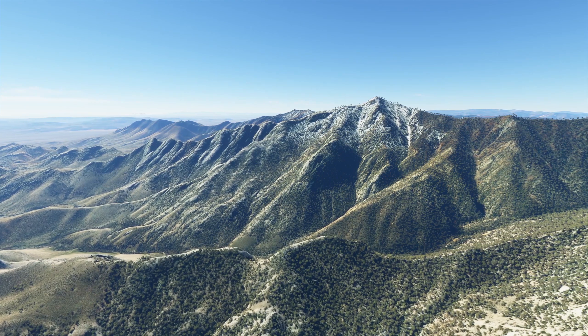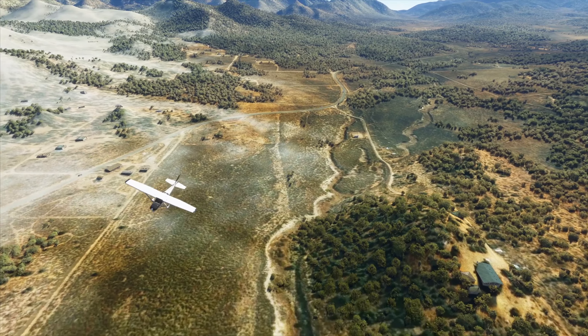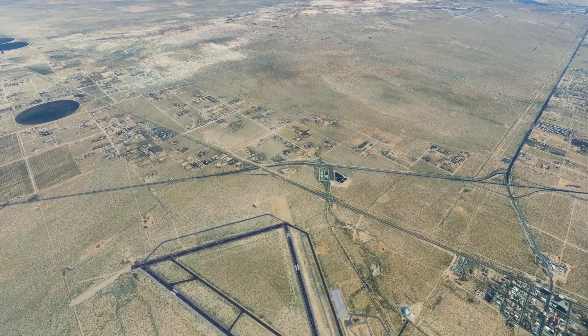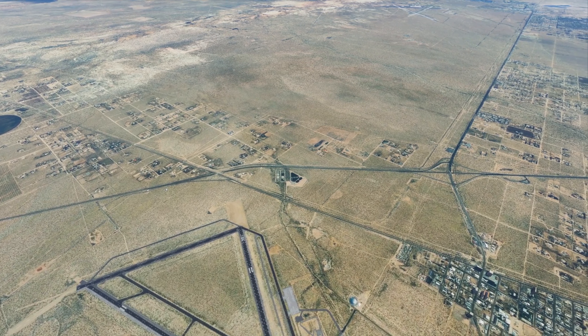This week in Microsoft Flight Simulator, we have a new free airport available to download from Vertical Sim. OrbX show off a new improved Sydney cityscape, and Asobo Studio discuss the roadmap for bug fixing. Let's jump in.